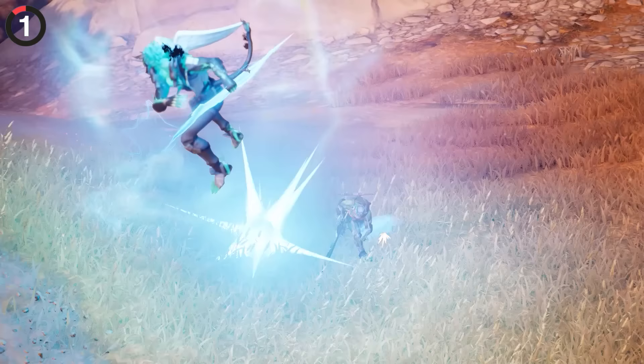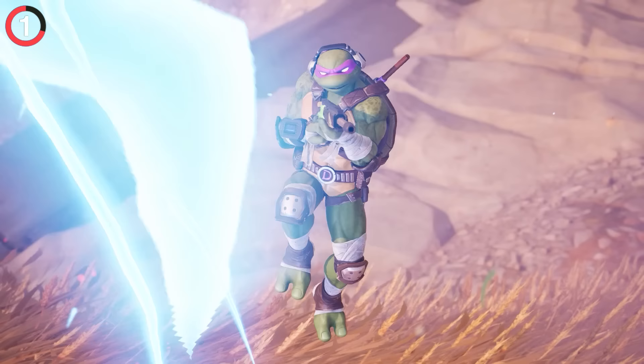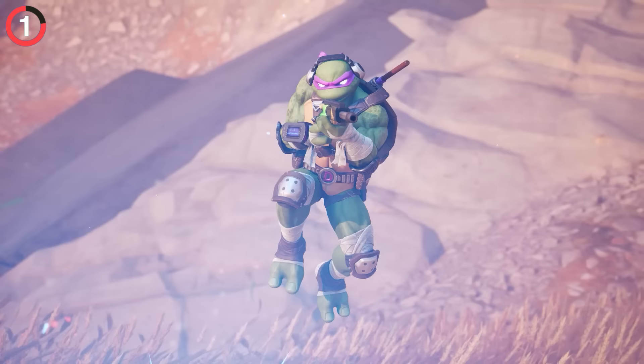From Zeus having an awesome hidden detail to the return of Midas, here are 50 secrets in Fortnite Season 2. Though you've been struck by the sheer power of Zeus's thunderbolt, it's pretty overwhelming. But look back on this in slow motion, and you'll see your character's skeleton for the first time in Fortnite history.